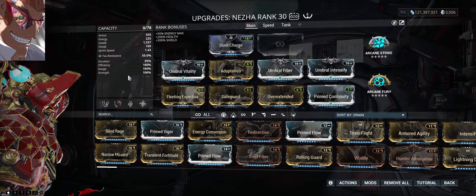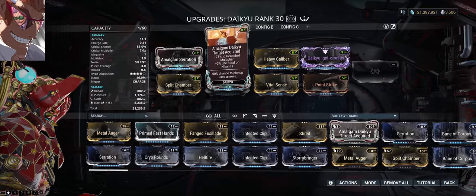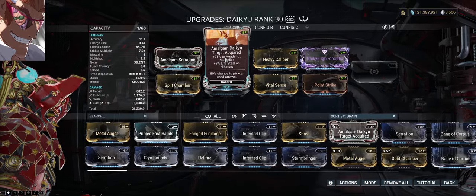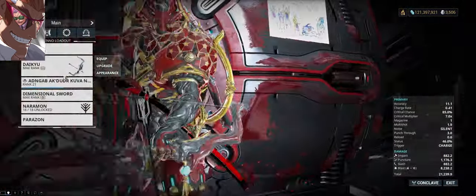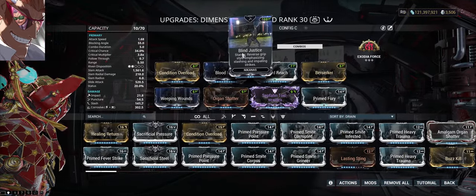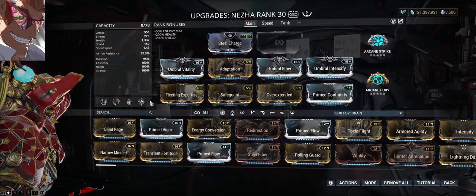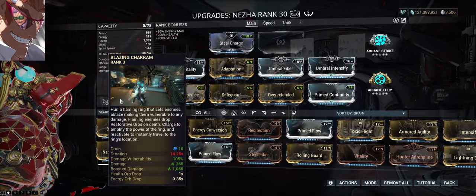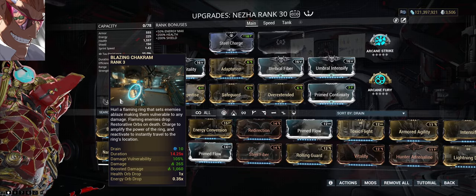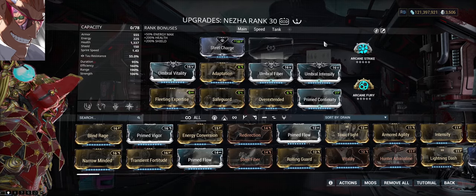That's the build I was going for. For my melee I mostly use my primary weapon — I'm using the Daikyu for the Nikana augment, and for my melee weapon I'm using the Nikana Zaw. The synergy between Larva and Blazing Chakram makes it so easy to hit all the enemies when they're grouped together. Anyway, that's the build.